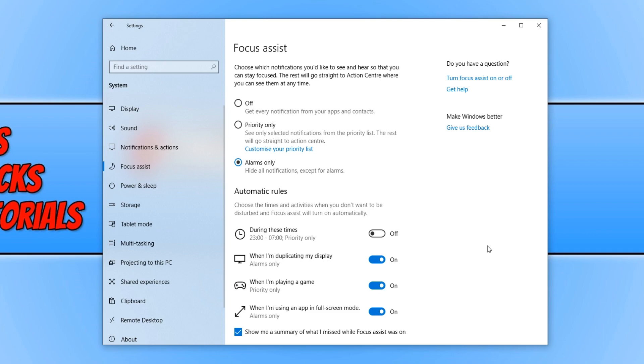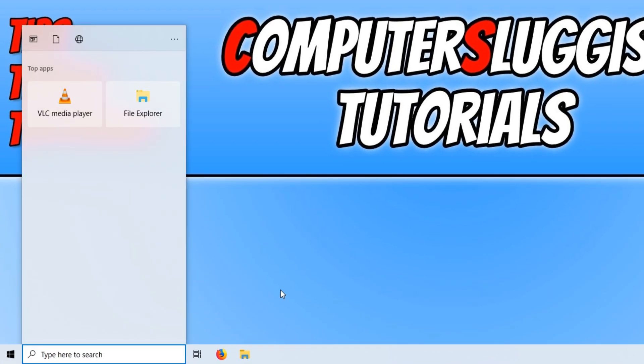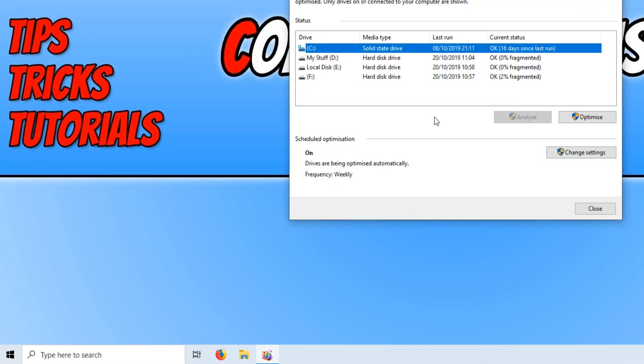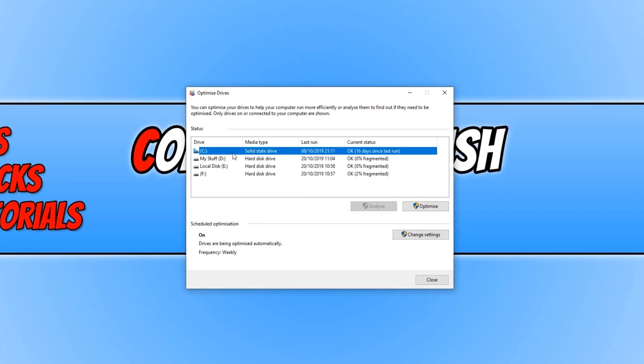Once you have done this, go back to the bottom left-hand corner of your screen and type in 'defrag', then click on Defragment and Optimize Drives. You now need to optimize your C drive and any other drives you may have on your computer. But if your hard drive is an SSD drive, then you cannot optimize that drive.